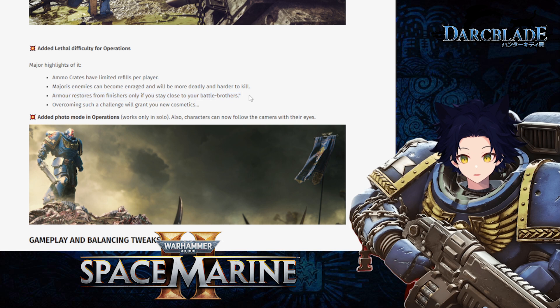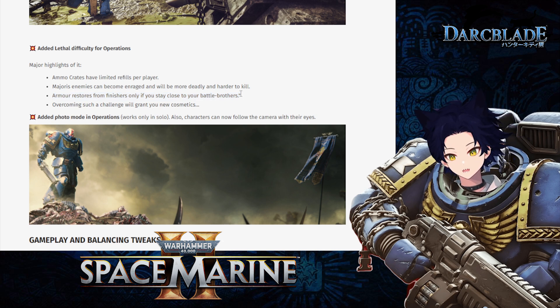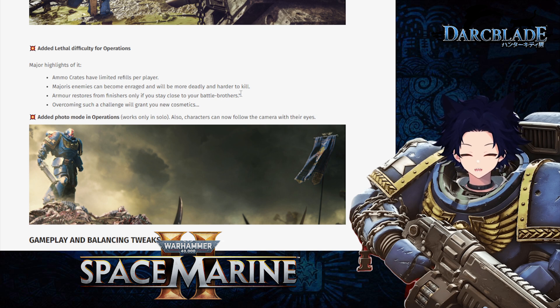A big change: armor restored from finishers only applies if you stay close to your battle brothers. At the game's release I used to always say 'stay together, it's easier if we stay together' — it looks like they're actually implementing a mechanic to enforce that, at least on the harder difficulty. The downside is team composition: a Sniper is obviously going to be staying back using their rifle, not near the battle brothers, so there could be issues restoring armor. We're going to have to test the distance at which this armor restore applies.